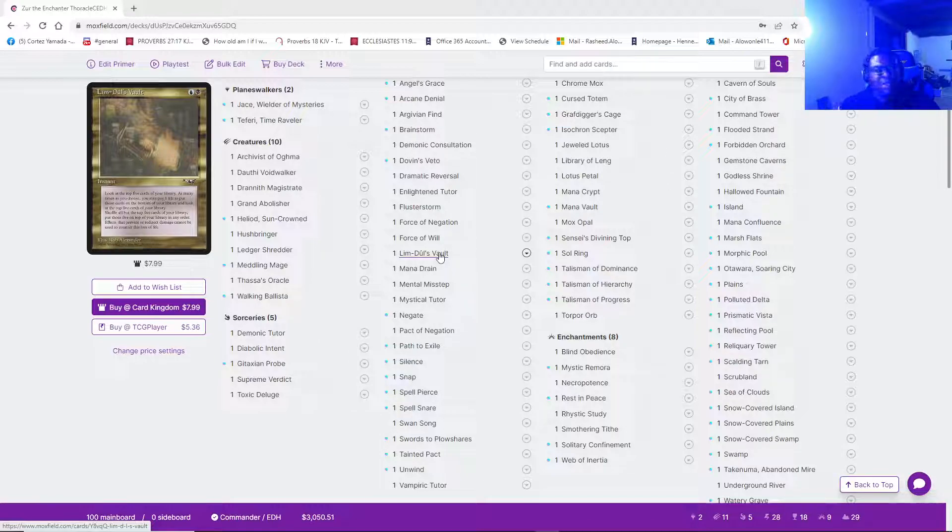There were a bunch of bounce spells, Swords to Plowshares, and things like that. While me also getting Zur out early and having a Rhystic Study and a Mystical Remora — there was enough out there for me to go, holy crap, this is fantastic. I'm drawing cards, people aren't paying taxes because it's so early game. And then Limdo's Vault just goes, here you go, I want you to be great. Limdo's Vault — fantastic card.